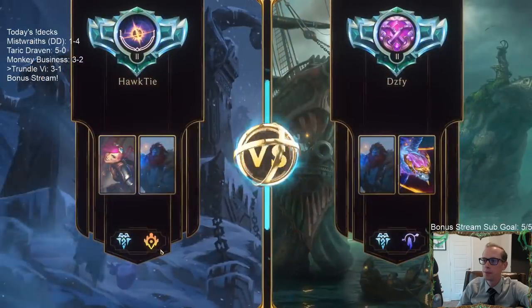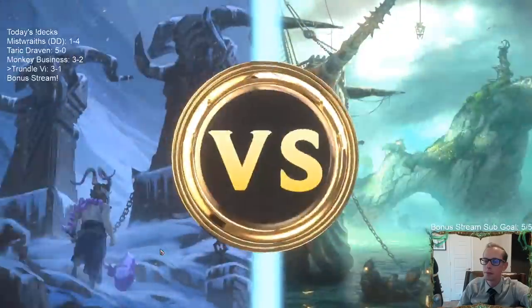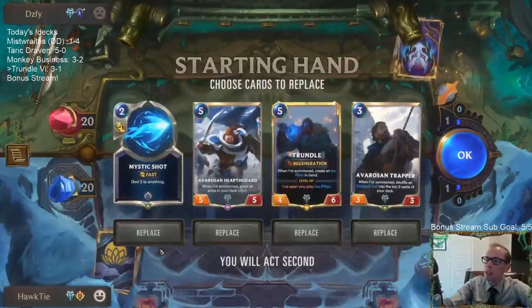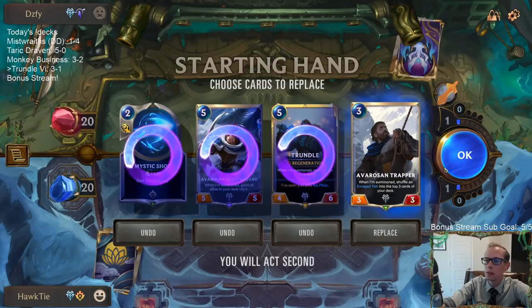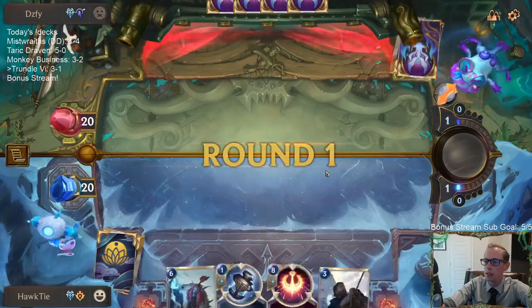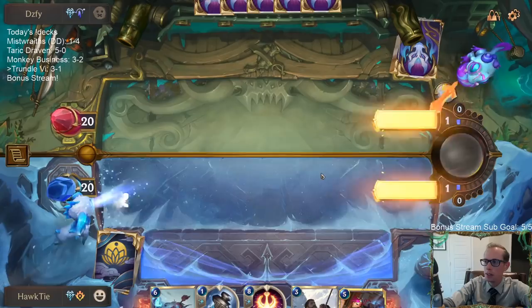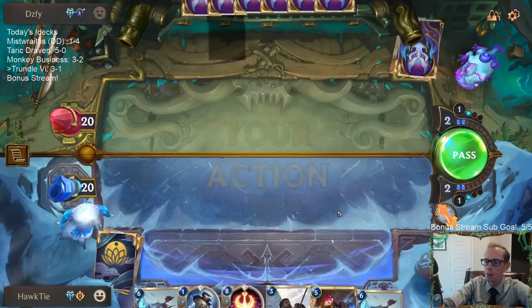Playing against Aurelion Soul everybody's playing that card. I just don't think it's very good — I think it's too expensive. I don't value healing your Nexus five for five mana very much. That is a bad mulligan — a really bad mulligan.